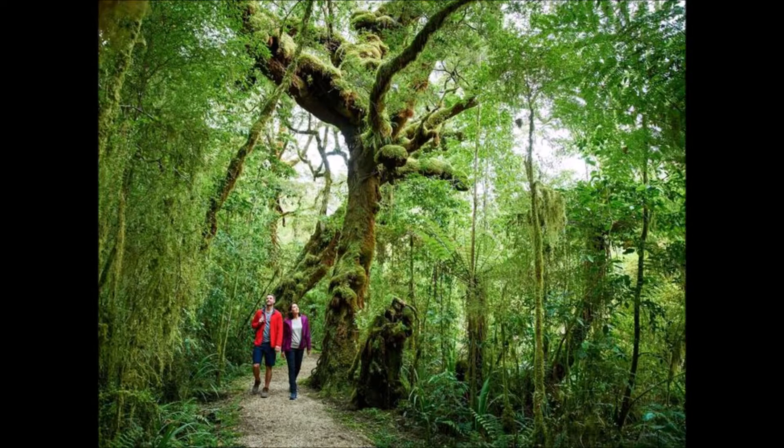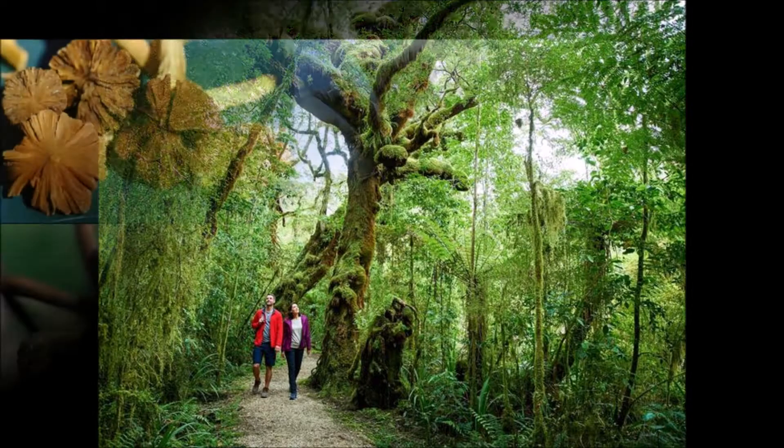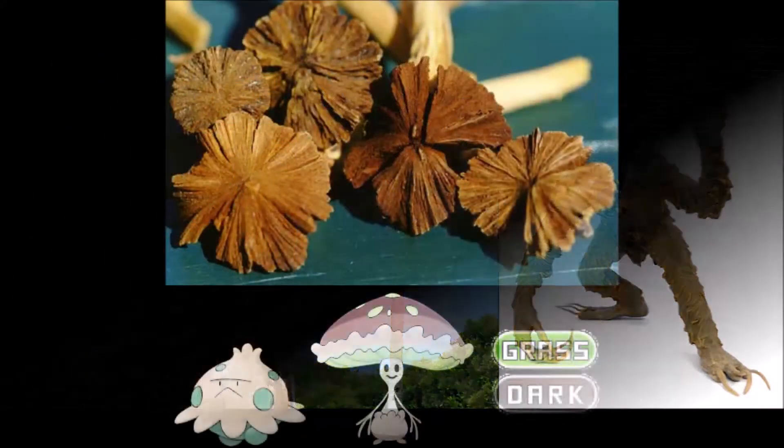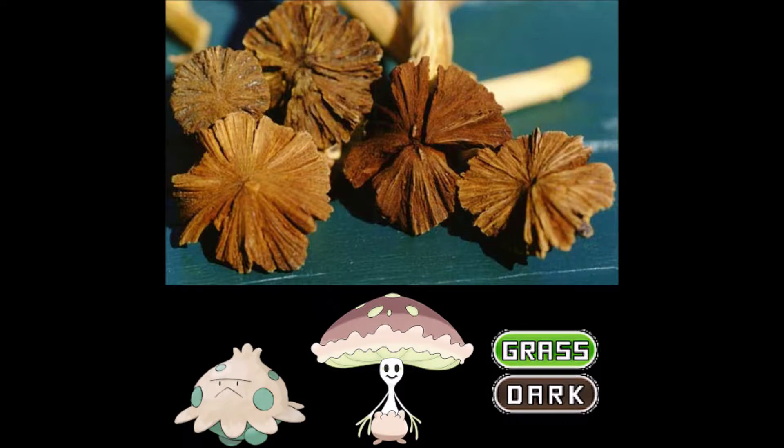During the day, the types of Pokémon you will see are the Wood Rose, the Weta, the Nikopom, and the Maro. The Wood Rose, or Dactylantis, is a parasitic flowering plant translated in Maori as the flower of the underworld, and therefore gets the grass and dark typing.